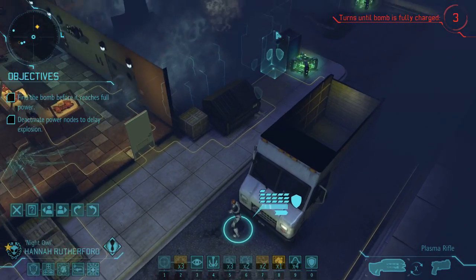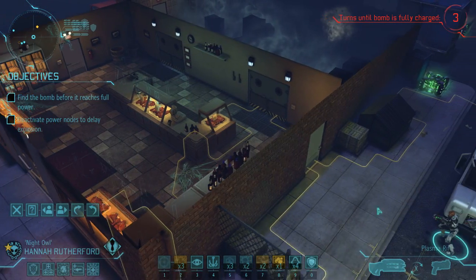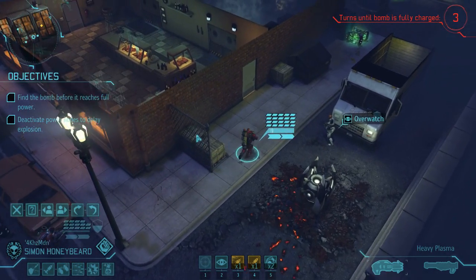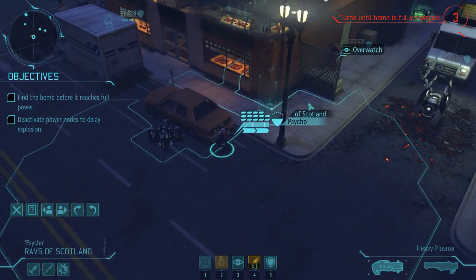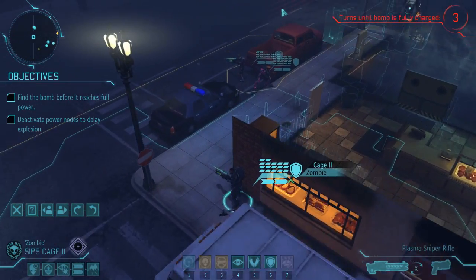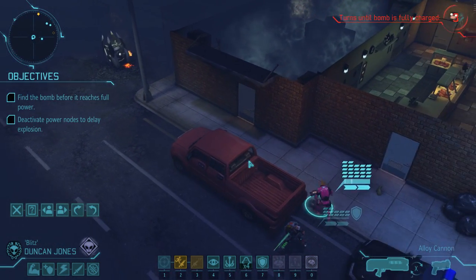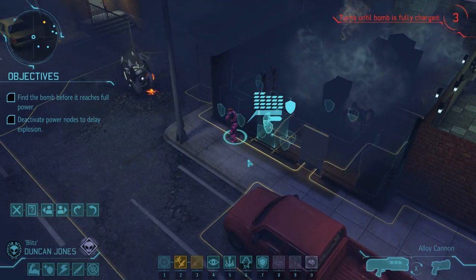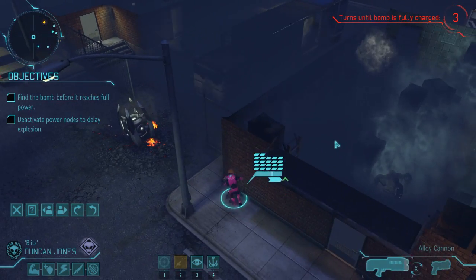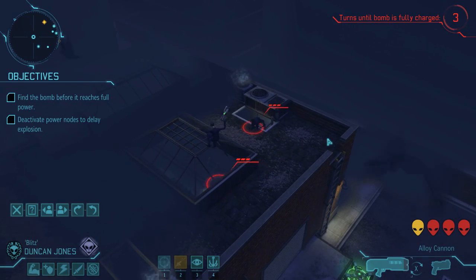No sight of them yet. There's a power node there and one there. Got my eyes on something — oh there's a running gun just to be safe. Contact! Thin Men — they are the infiltration specialists.